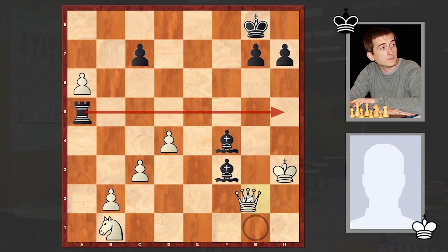The threat is rook h5 checkmate, and all white can do is to give up the queen — for example with Qf2. But even in this case there is no hope of surviving. This g-pawn is tapping into the game, and black is managing to promote the pawn to a queen without meeting any obstacles. Nothing can stop this pawn. That's why after rook takes a5, Kuznetsov resigned.